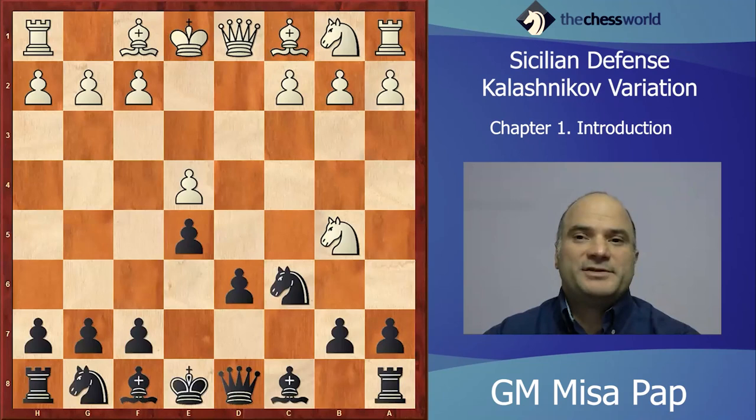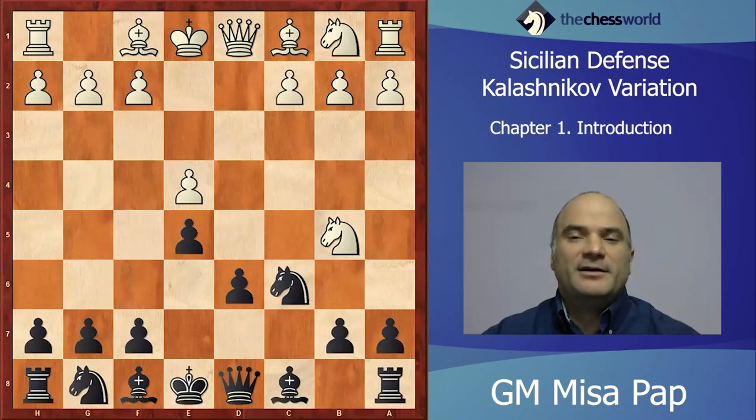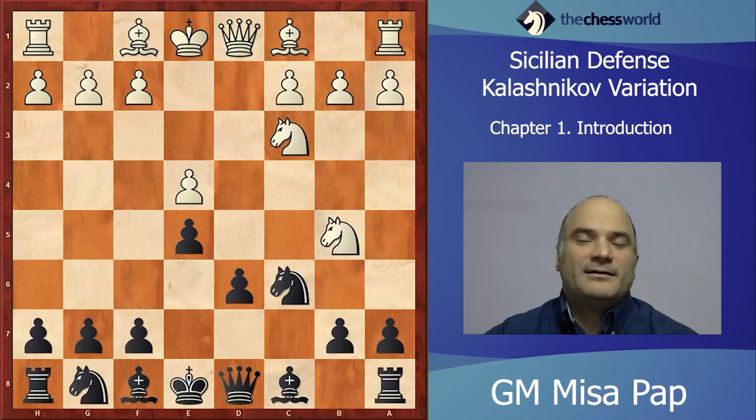Now basically White has two options. White can play c4 and say, okay, now I have control over the d5 square. Or White can play a more or less normal move like N1c3.